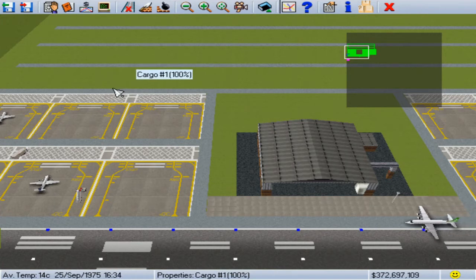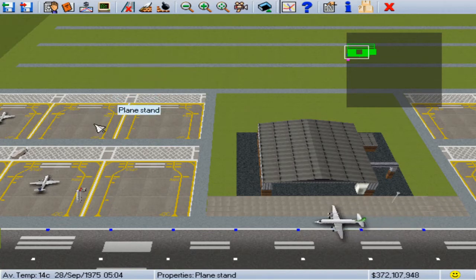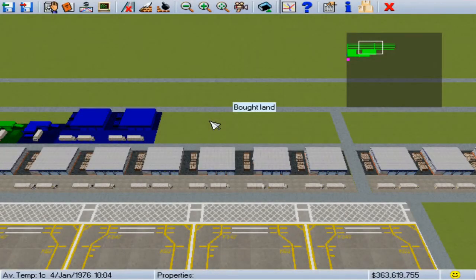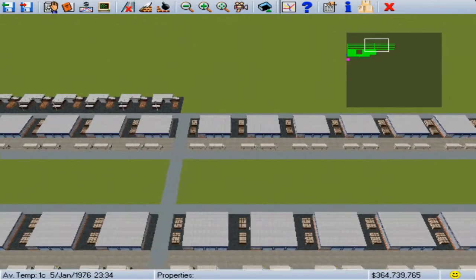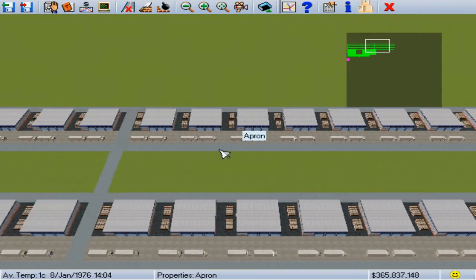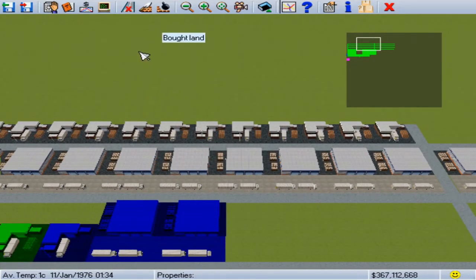Once again, I'll join you in 1976, for which I believe will be cold storage, or else if there are any other developments. Greetings from 1976. What I did during this little break is I built more standard cargo so that when I build this new runway I don't get all these unavailable cargo holds like you saw in a previous video, because I didn't have enough cargo buildings.